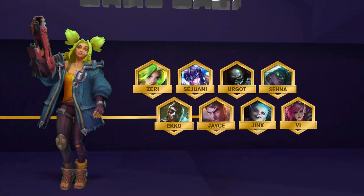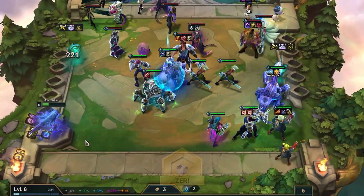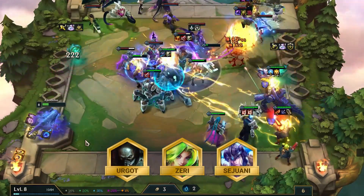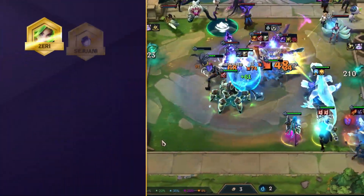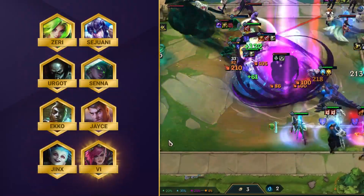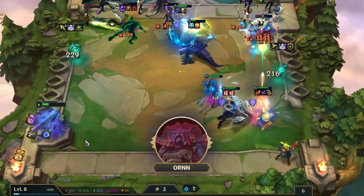Next up in number 3 we have Guns Out, and this comp runs with a full Gunner backline, pew-pewing enemy boards with Zeri as your main carry. She'll take some extra help from Urgot, and Sejuani will lead the frontline as your main tank. So your full comp will include Zeri, Sejuani, Urgot, Senna, Ekko, Jayce, Jinx, and Vi, and for the legend to play, we'd recommend Ornn, to get those big bad items slammed onto your main carries.